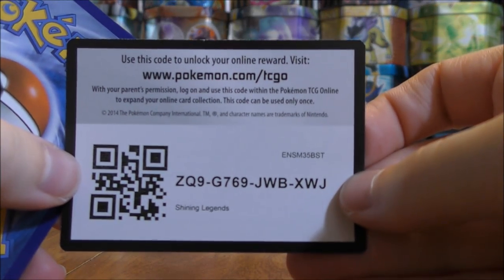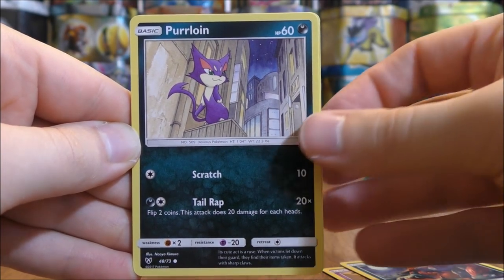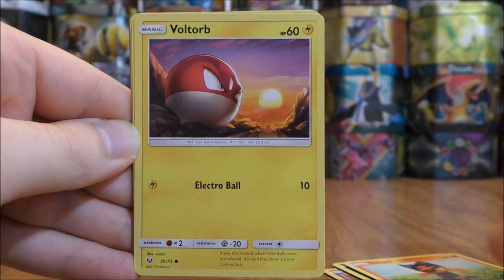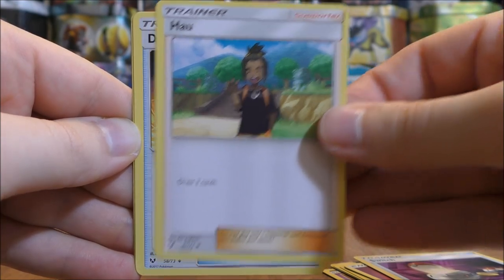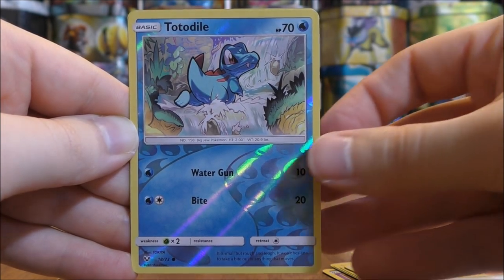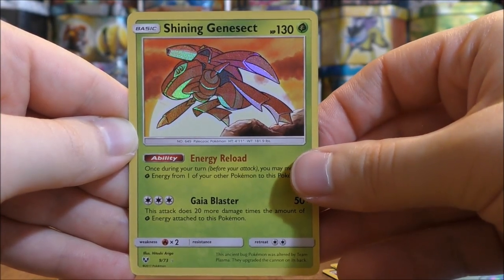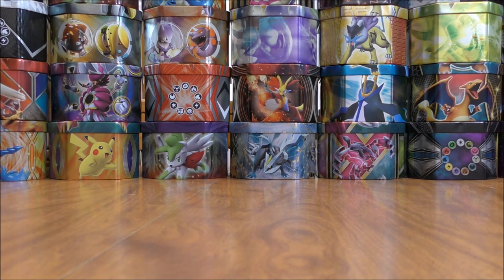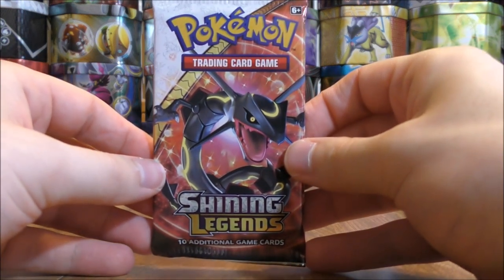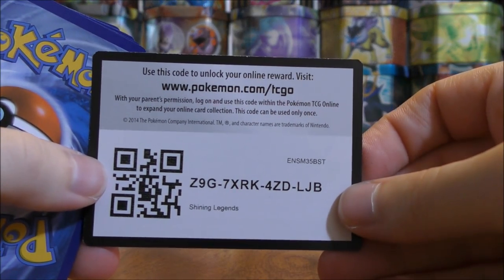Pack thirty-five is a Shiny Genesect pack. It starts with Golett, Zorua, Purloin, Litten, Voltorb, Fairy Type Energy, Switch, Hau, Damage Mover, a Reverse Holo Totodile — my second favorite starter of all time — and the final card is a Shining Genesect! Pulling two Shining Genesect out in this opening. Several duplicates of the Shining Pokemon — I'll take that any day. I'm a huge fan of those Shining cards and have always preferred older Pokemon cards over newer ones.